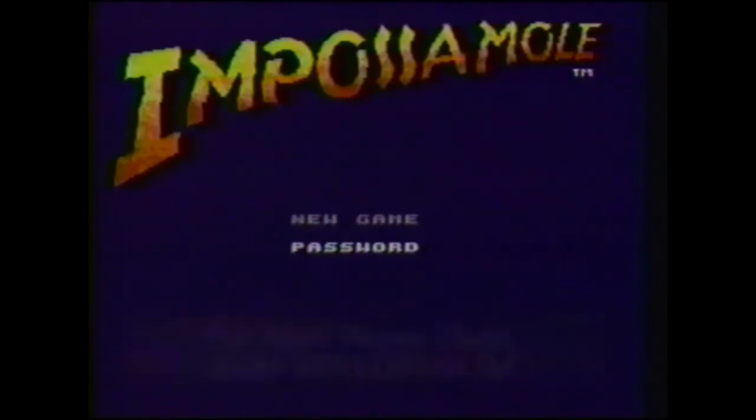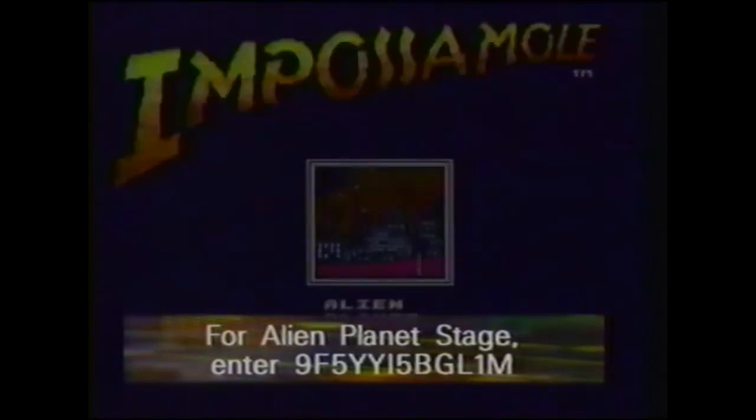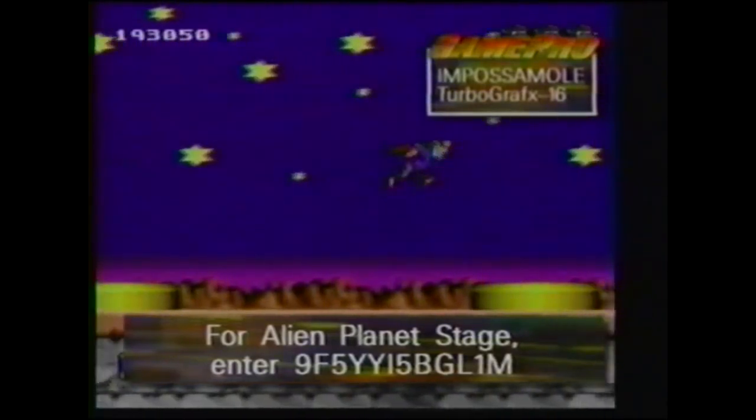To begin your game in the Alien Planet stage, simply get into the password screen and enter 9F5-YYI-5BG-L1-M. You want to see that one again? Here it goes: 9F5-YYI-5BG-L1-M, and off you go. Isn't it fun being a rodent?